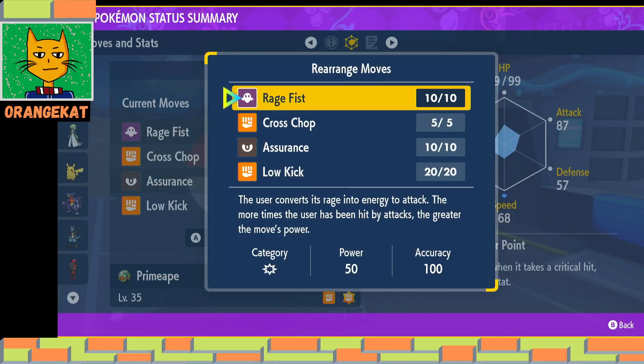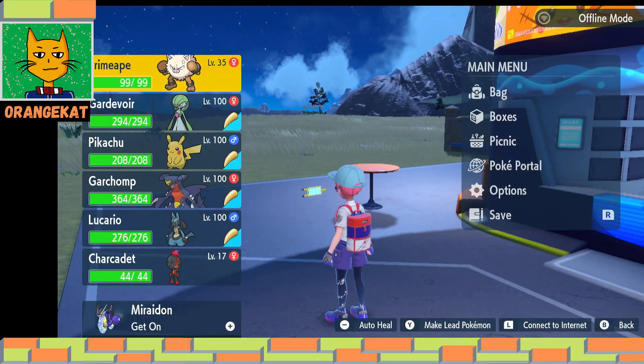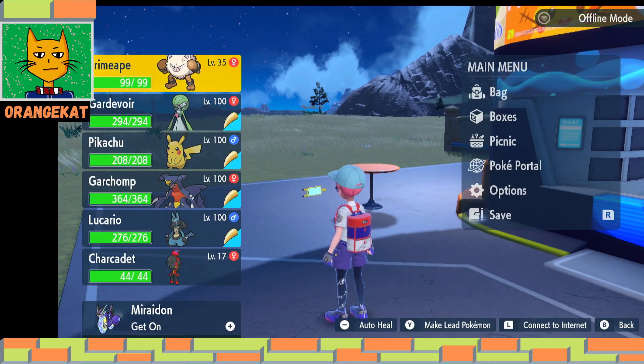Hello, Onskette here. We're gonna try and evolve a Primeape. A Primeape needs to use the move Rage Fist 20 times, and it learns that move at level 35. So we're gonna do battles with Primeape about 20 times.